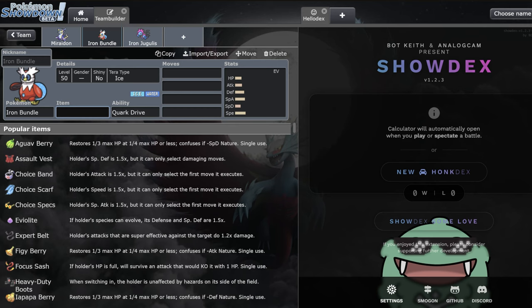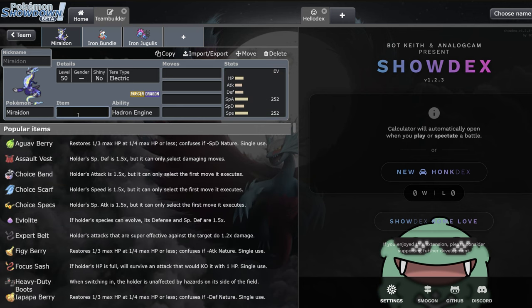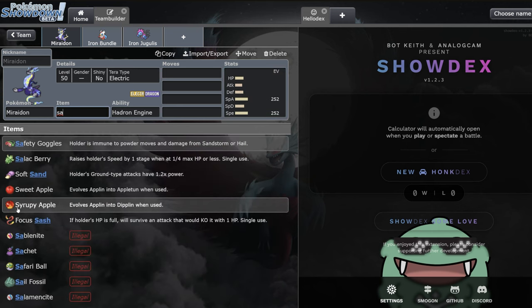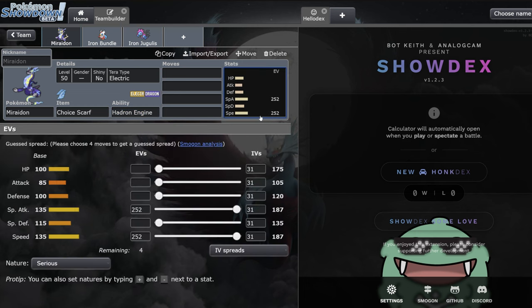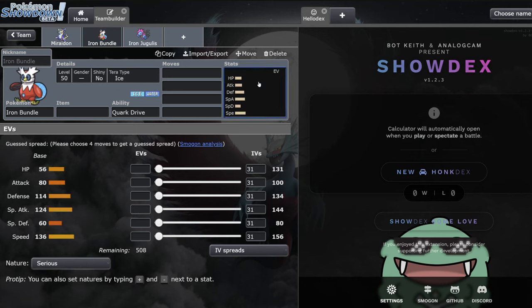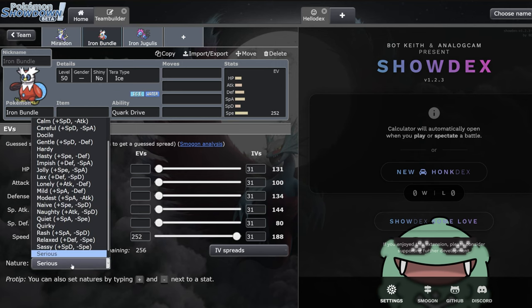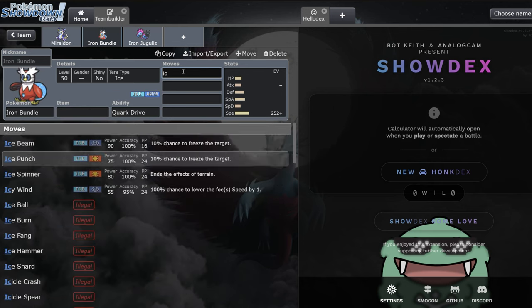Today we're mainly talking about Iron Bundle and Iron Jugulis. Iron Bundle is incredible - one of the biggest things we're going to see in the upcoming format is a lot of Pokémon in the 135 speed tier: Miraidons, Koraidons, Flutter Manes, all very very fast and playing this weird speed game. Even if you scarf something up with 252 Timid, a speed-boosted Flutter Mane is going to be the exact same speed as you. Iron Bundle is one point faster than all of them and gets the booster energy boost from the electric terrain, and can spam Icy Wind.